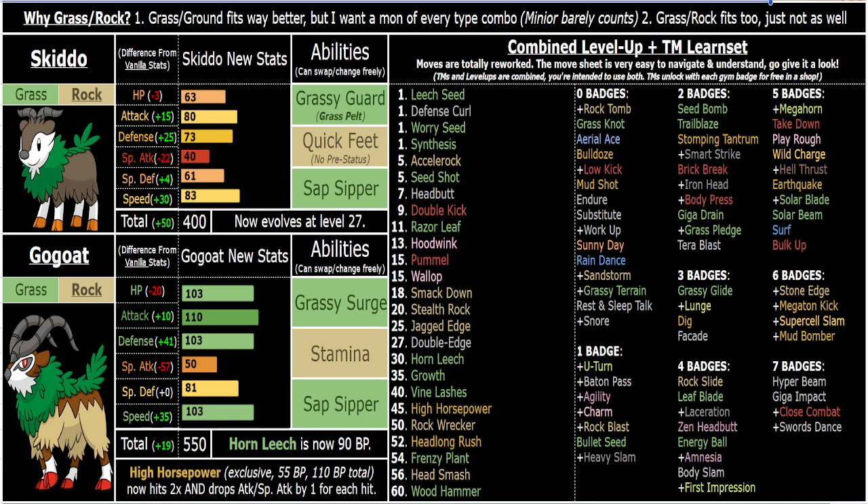You have Immunity Abilities which also give you an Attack Boost, Grassy Surge for utility and damage boosting, and then Stamina for defense. Skitto has Quick Feet. In Gen 6 when you ride on Skitto, he's super quick, so I like giving him Quick Feet instead of Stamina. I don't think he fits Stamina as well. Early game Stamina is kind of busted, so I ended up just putting Quick Feet on there.